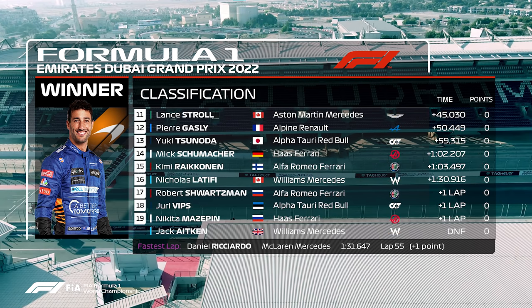Lance Stroll P11. Pierre Gasly P12. Yuki Tsunoda P13. Mick Schumacher P14. Kimi Räikkönen P15. Nicholas Latifi P16. Yuri Vips P17. Robert Schwartzman P18. Nikita Mazepin P19. And Jack Aitken unfortunately DNF. Daniel Ricciardo, your race winner, also picks up the fastest lap.